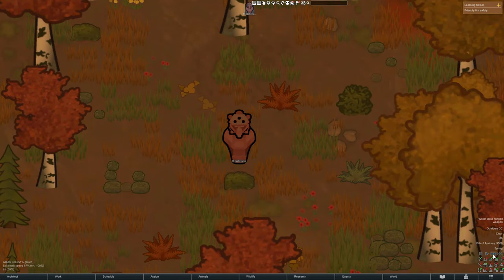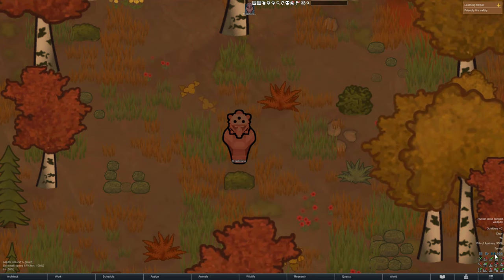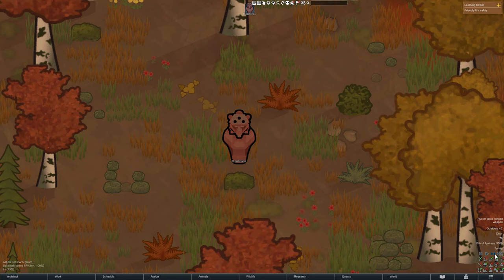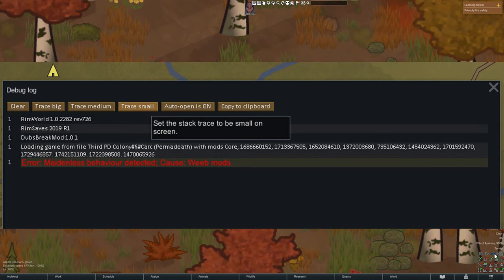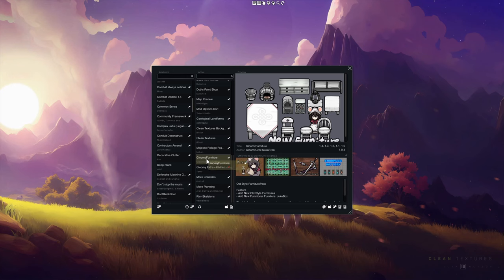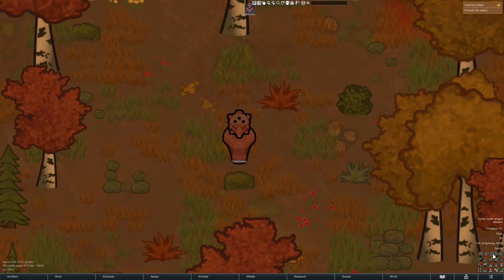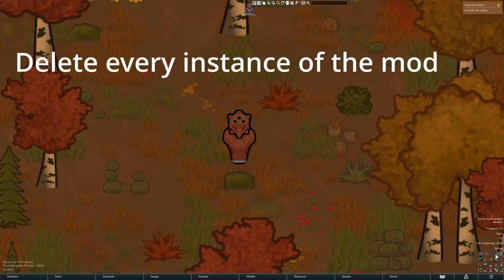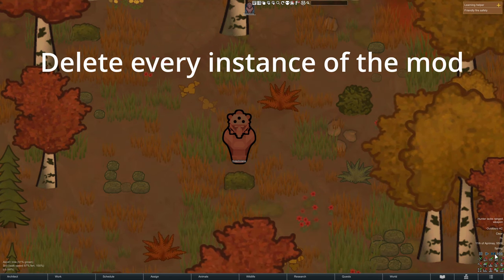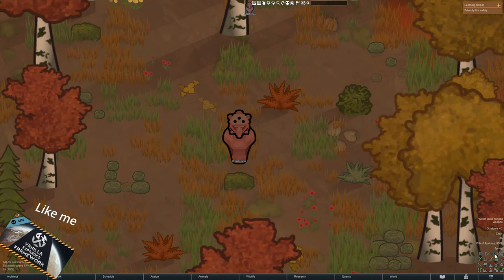The first mod we'll be looking at is Perfectly Generic Item. Sometimes when you're halfway through a modded playthrough, you might find a unique conflict or some bug that could break your game, all caused by one mod. However, if you remove the mod, it will break your whole save. Sometimes this is fixable by just deleting every instance of the mod from your current map, but this can be a pain.